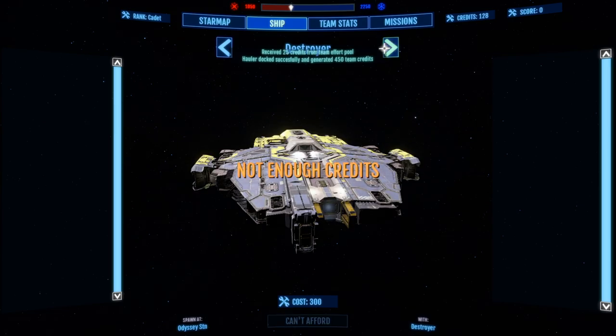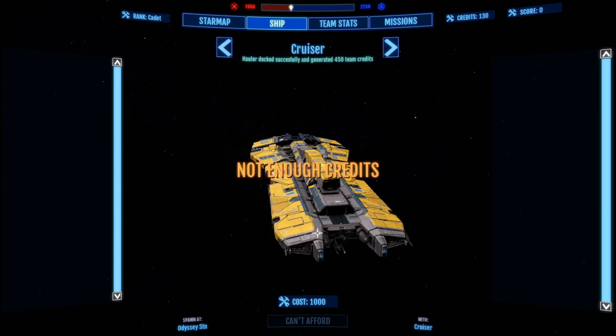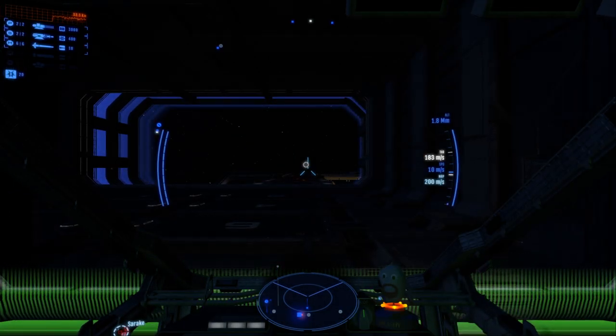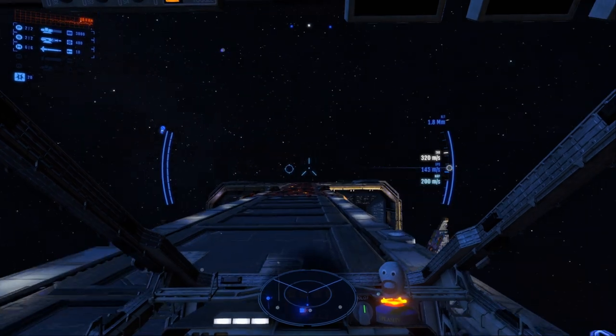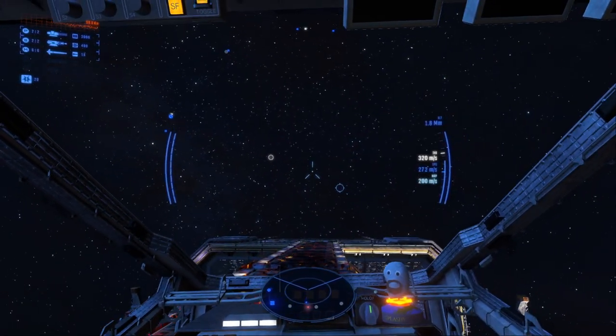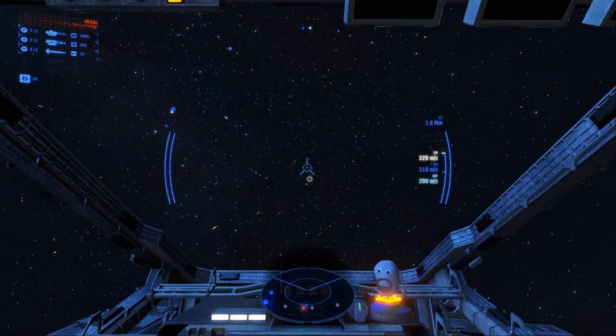Now I'm going to be working towards the destroyer because that will allow me to more quickly get to the cruiser and carrier. Look at the cost of those — the carrier I haven't used yet, but the cruiser is very much worth it. I'm going to go with the bomber mainly because I want to be able to assist in taking out the larger targets. On the mini-map or radar at the bottom there's an orange triangle.